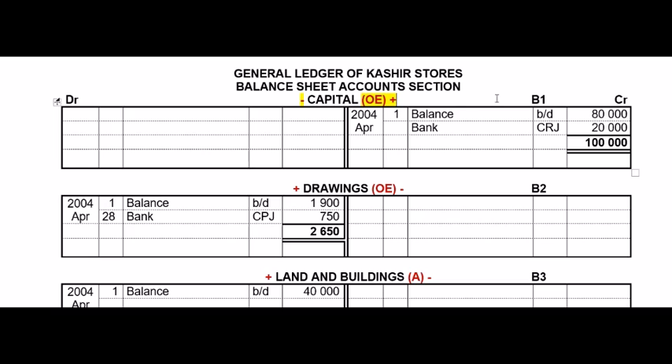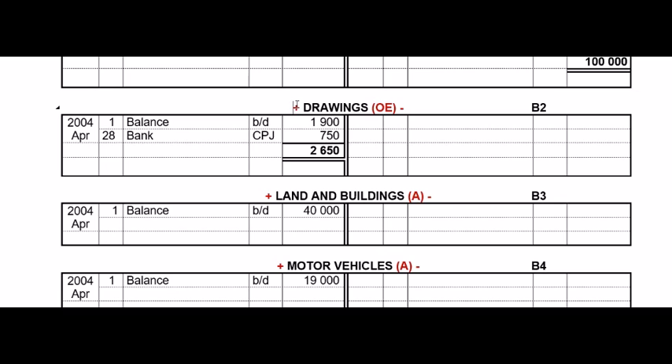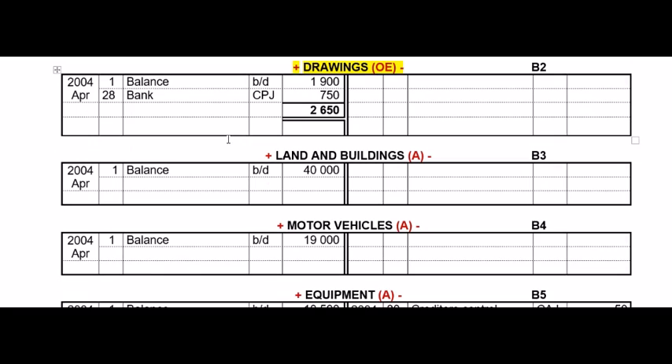Capital was straightforward — we only had an opening balance and an entry in the CRJ. Remember, if there are only entries on one side of an account, you can just add them together and give the total. Drawings increases on the debit side because it's the D of DEAD. The owner didn't take trading stock or stationery for himself, so it's just the CPJ transaction on the 28th.